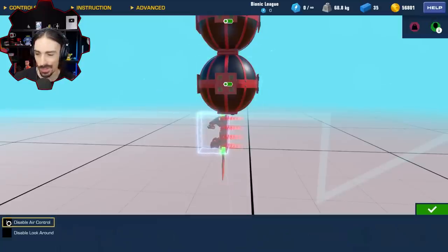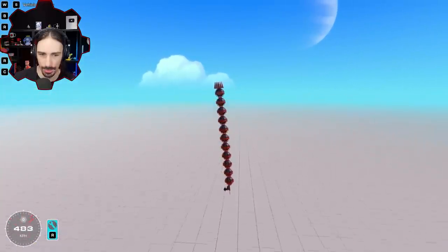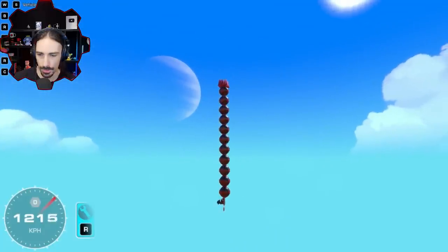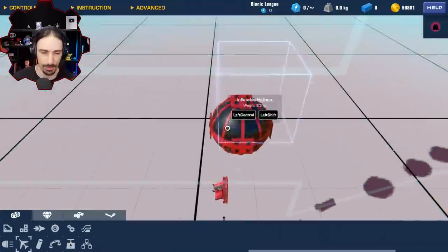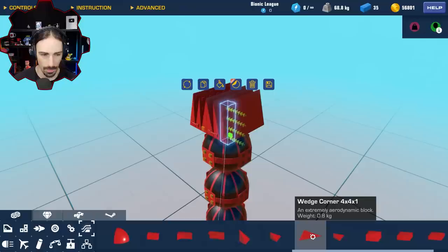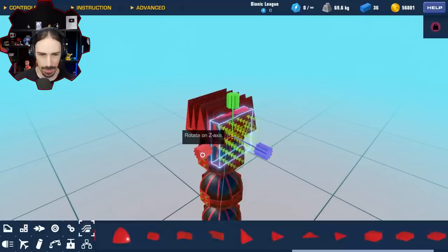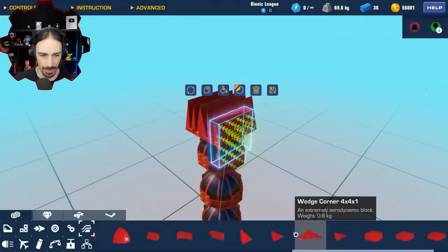I might have a solution — I was forgetting that air control is on, and the fins are controlled by W and S. When I press W that's applying a force to the seat, so if I disable that now no force to the seat will happen. We're close — I cannot believe I'm this close to breaking the sound barrier with 11 balloons and just can't get those final few kilometers per hour.